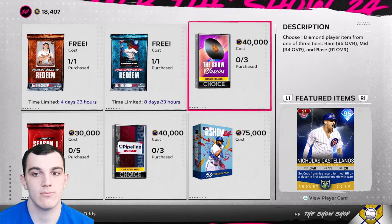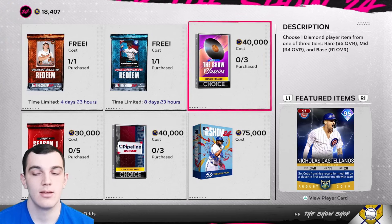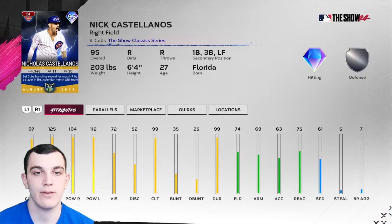Ultimately we need to start having these cards available in programs instead of just packs — or at least both the pack and the program. And they should be the same overall; it shouldn't be higher in the packs. But anyway, let's go over these cards.